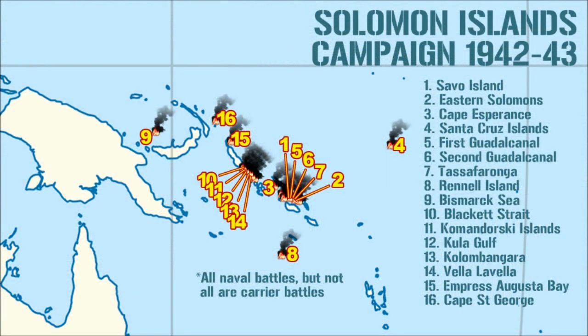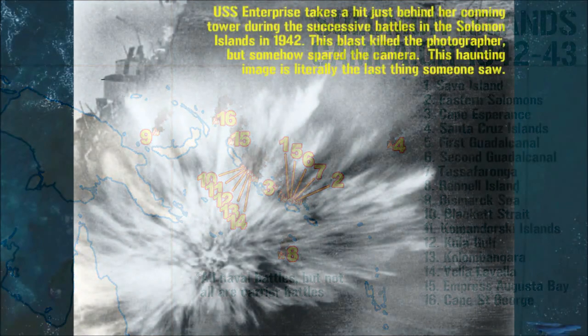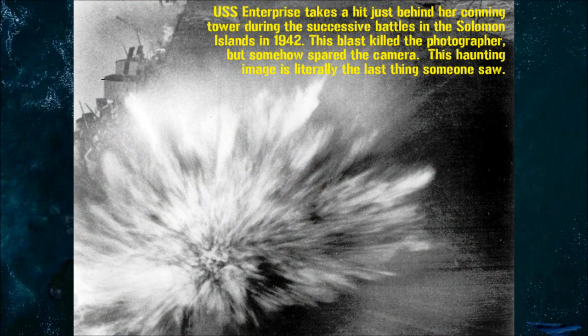After Midway, the Americans were on the offensive. Yet the Solomons Island campaign would feature a string of carrier battles where the Japanese fought with amazing skill, experience, and tenacity. At one point, the Americans were down to a single carrier, USS Enterprise, and for 12 hours, a damaged flight deck elevator meant that she couldn't launch aircraft. For those 12 terrifying hours, that all-important count of operational American carriers in the Pacific was officially zero.